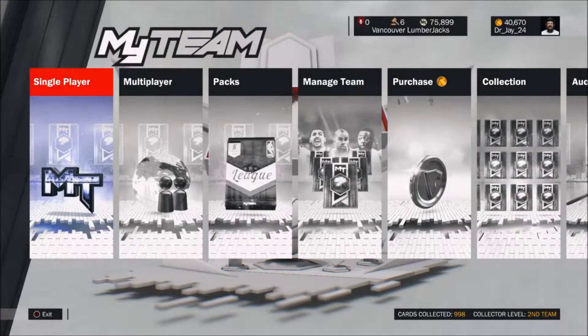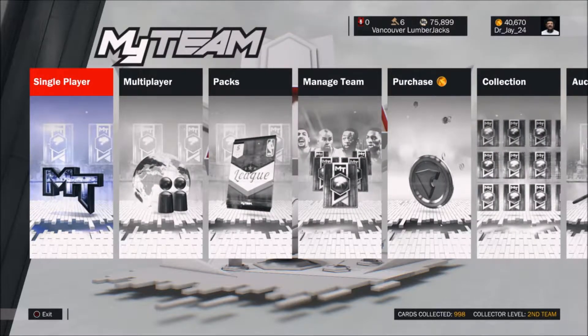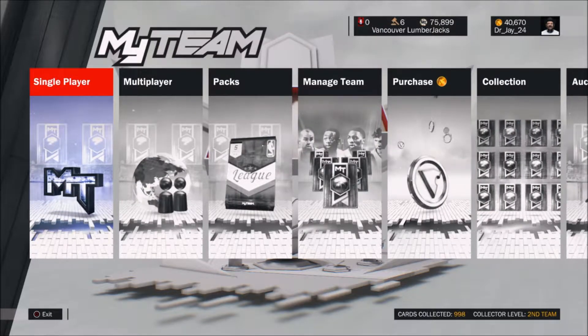Yo, what's going on you guys? It's Dr. J. We're back with some more NBA 2K17 MyTeam. And today I'm actually going to be unlocking a brand new card. It's an amethyst card, and it's for completing 1,000 cards collected.